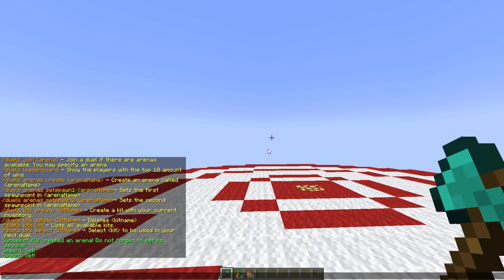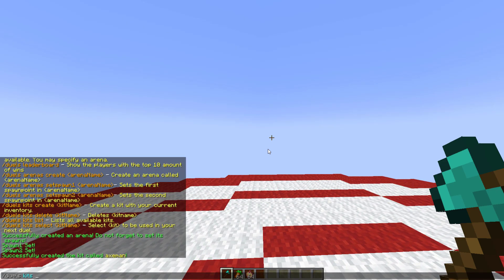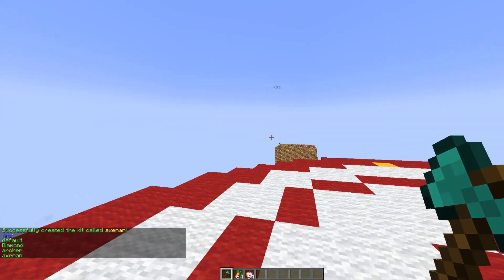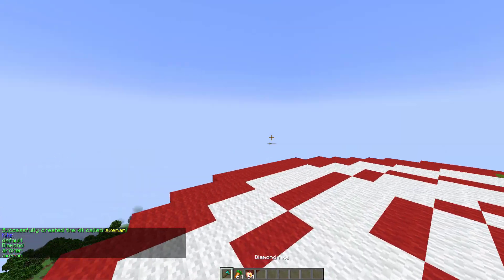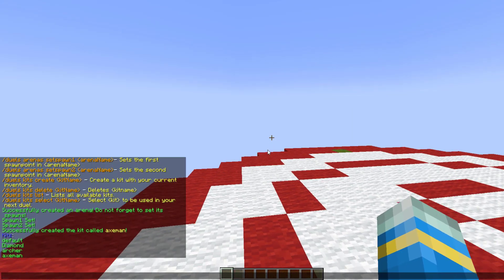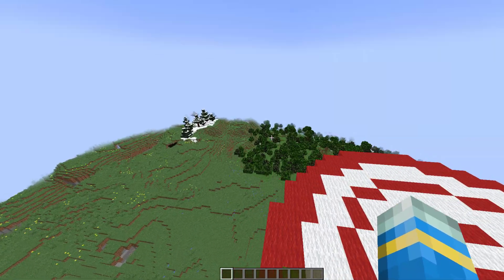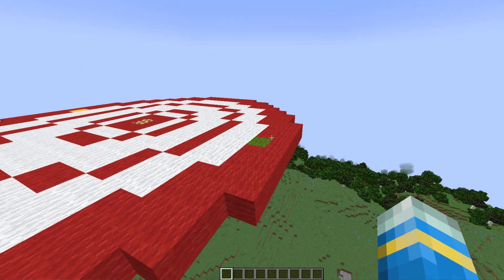To create a kit, do /duels kits create and call this one 'axe man'. Now if we do /duels kits list, that will show four kits, and a player could select this one. Obviously you can use enchantments or other items, but that is how you'd create a kit normally. Those are pretty much all of the commands — it's a very simple plugin, but it does the job properly.